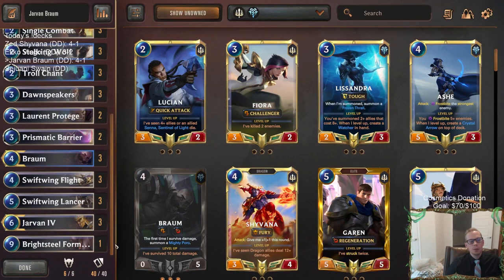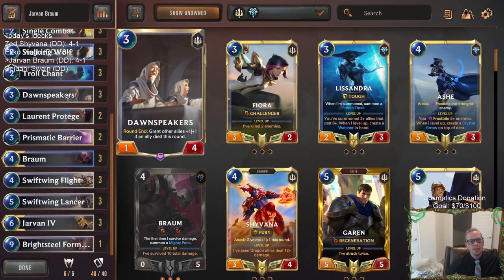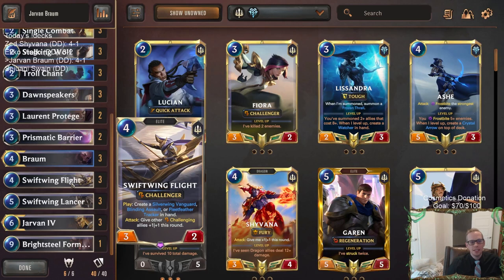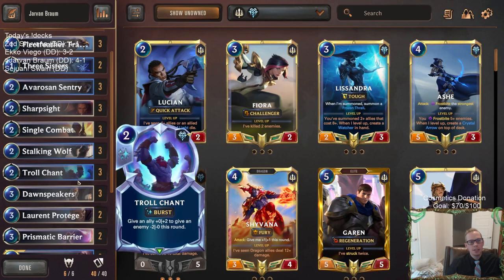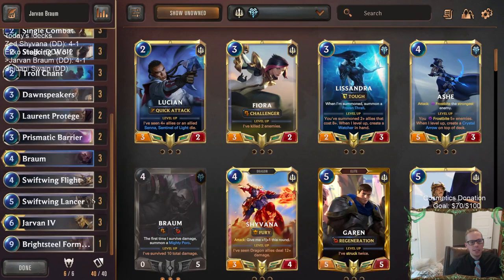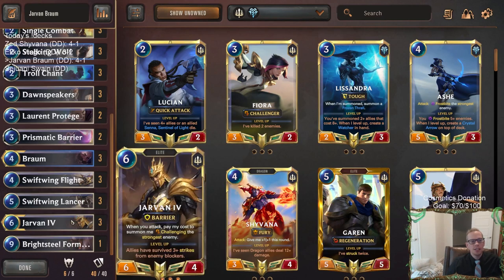This is definitely my kind of deck and it worked — trying to build a Dawnspeakers Braum Jarvan deck, not super easy, but I think it worked. Swift Wing Flight really did look good, the first time I ever played that card — it really did its thing. The Lancer was cool too, and having the combat tricks of Sharpsight, Troll Chant, and Single Combat all three allowed us to do different things when needed. We could have put in King Jarvan instead of Bright Steel Formation, but bright steel formation just wins games.